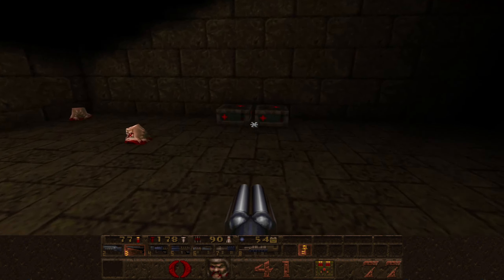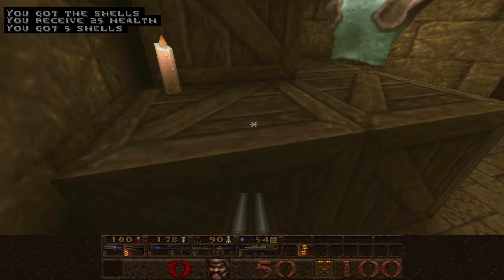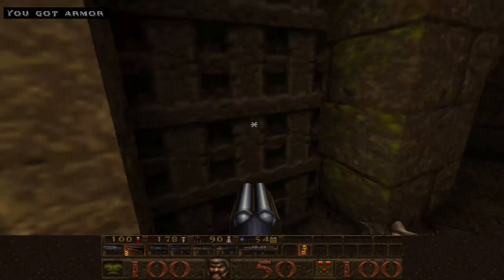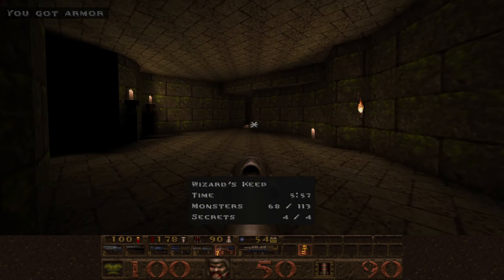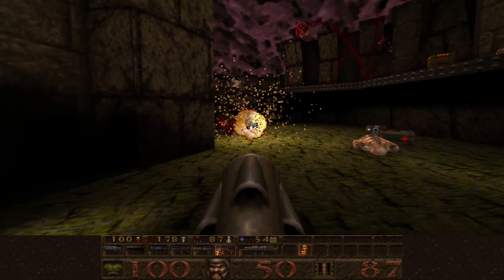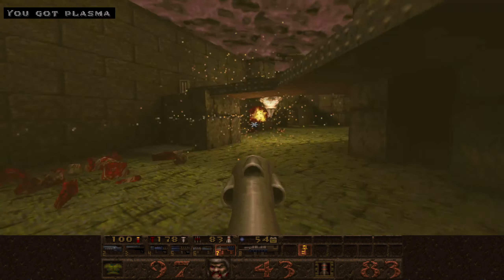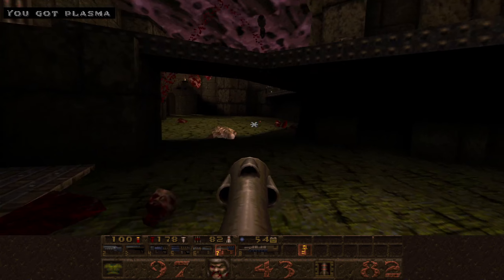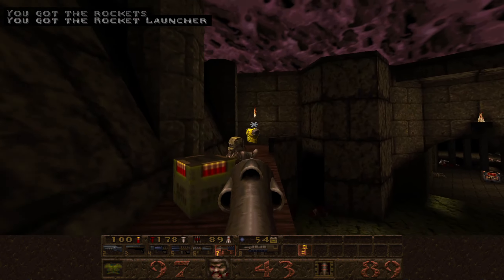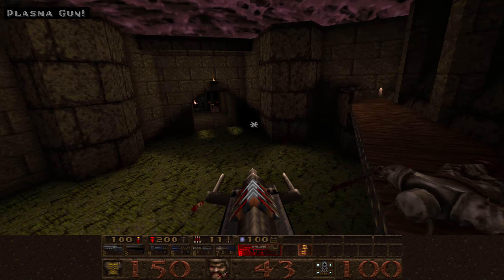Let's grab the health and head down. I didn't grab this armor here because the pentagram's self-damage would have taken it away, but let's grab it and keep moving. We have a whole lot of smaller ones here - just a nice change of pace. We've got a whole lot of plasma I haven't used yet.